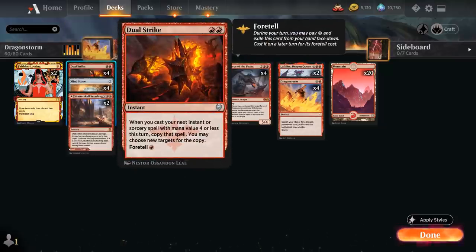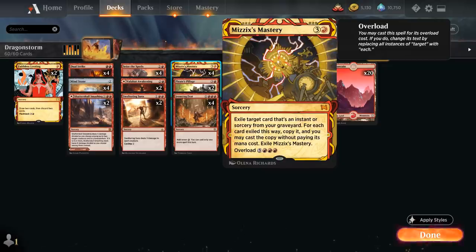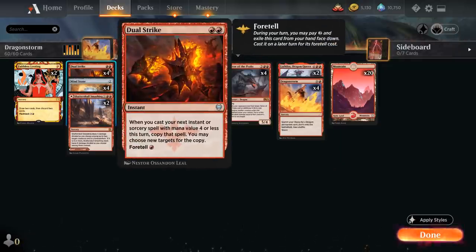At two mana we've got our full playset of Dual Strike, which typically copies Ironcrag Feat to ramp into Dragonstorm, but can also copy Mizzix's Mastery to cast an additional spell out of the graveyard — increasing our storm count — and only costs a single mana if we foretold it on turn two.